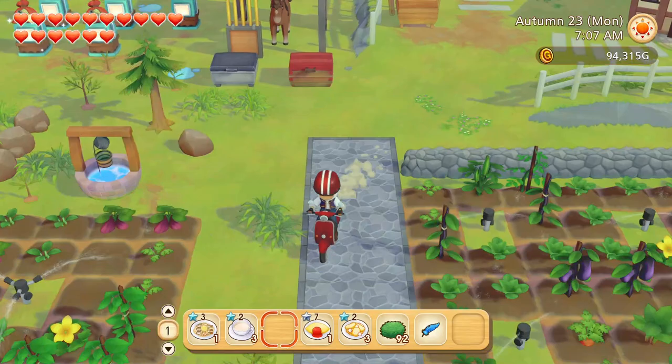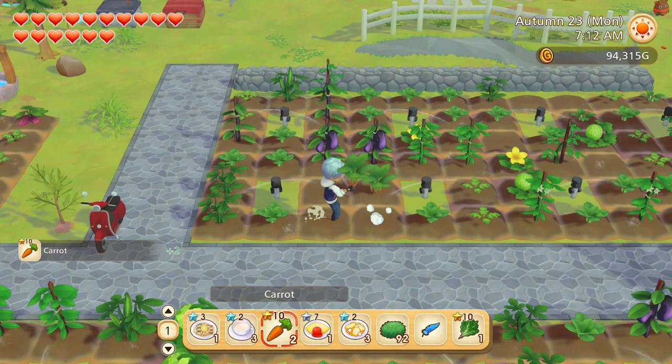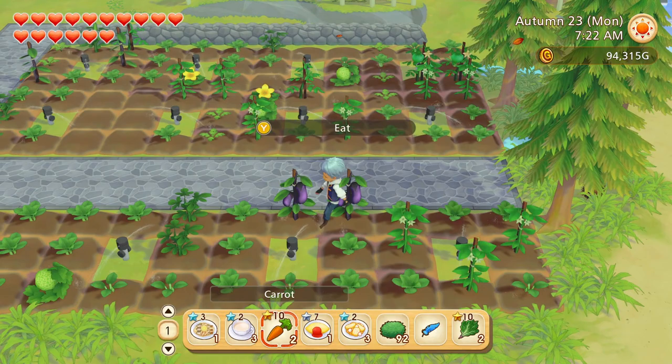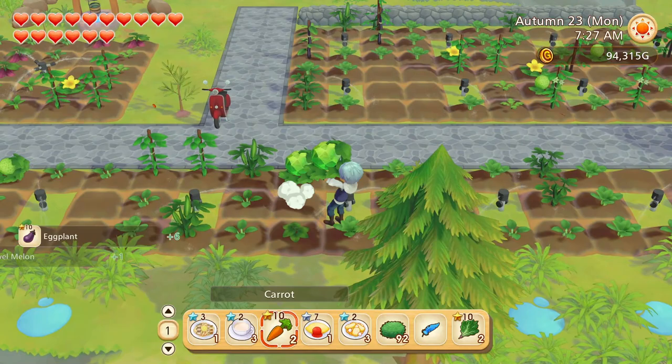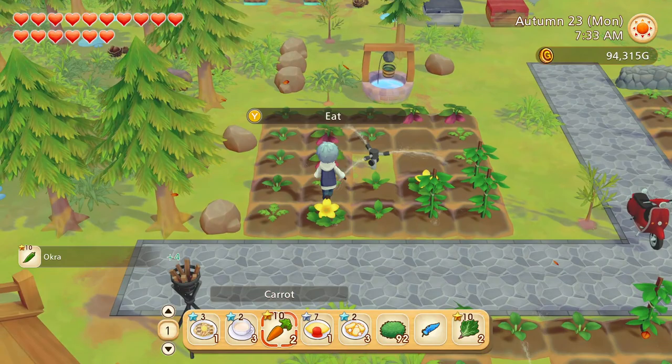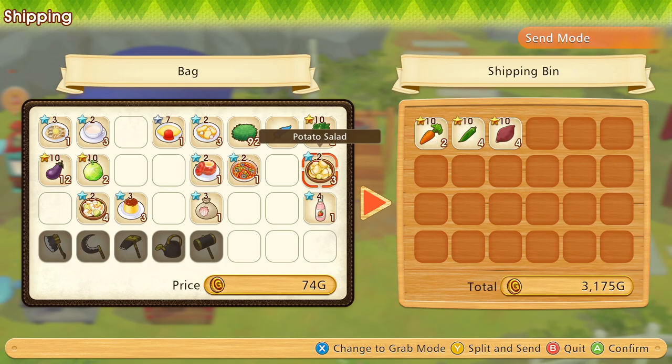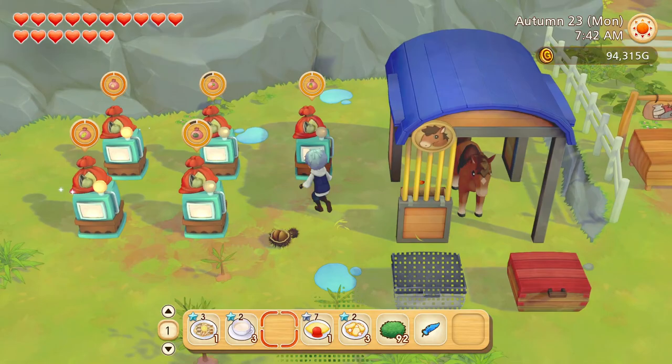I'm not replanting right now. I'm going to let the fields empty for once, and then starting in winter we'll just start all over and actually have somewhat organized fields — emphasis on maybe. More jewel melons, and these are done. Perfect. Slowly but surely we are emptying out our fields. Let's also make sure we don't accidentally stall the blue feather. That would be very embarrassing. I could always go buy more, but I'd rather not.